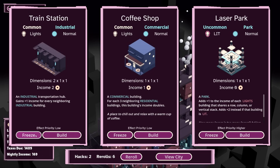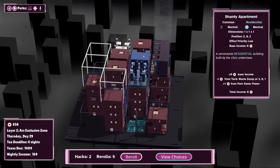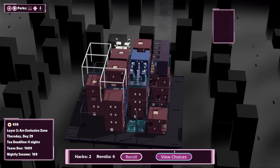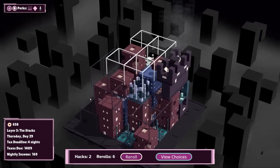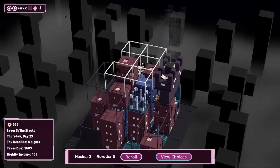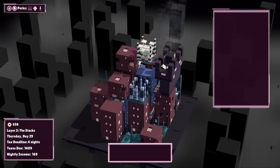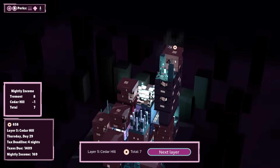I can do some rerolls, by the way. I can also freeze stuff that I like. The bar does have lights. Maybe a laser park right in here — I don't think it's going to make a huge difference, but it's better than nothing. The problem is I've got four nights to make a lot more than I'm currently making.